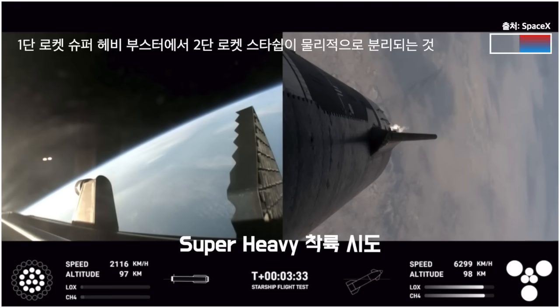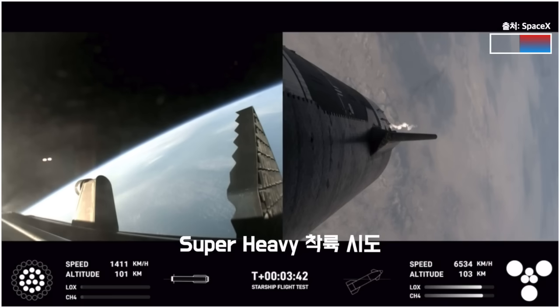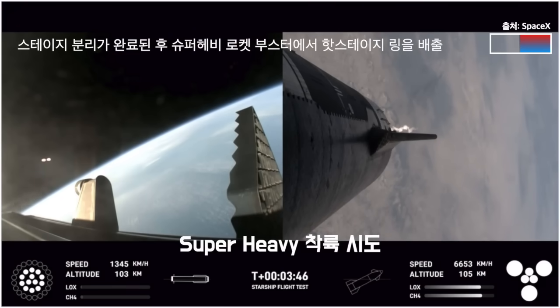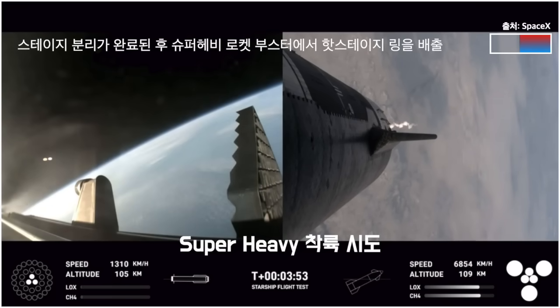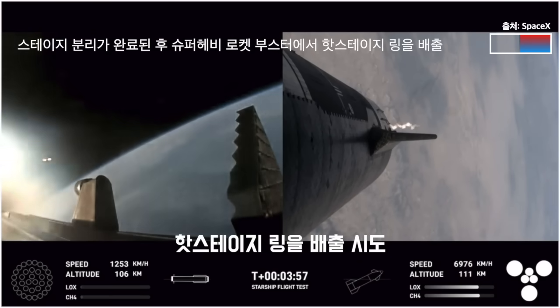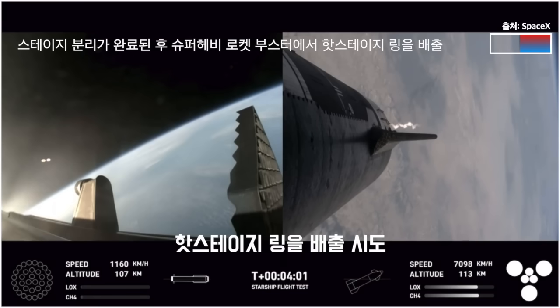The first stage is currently performing the boost back burn. This is expected to last a little over one minute. This propels the booster back toward the coast, taking it to a landing in the waters of the Gulf of Mexico, as you can see on your screen in the bottom left-hand corner. We were only using the 13 center engines from here on. Booster boost back burn shut down — good boost back burn shut down confirmed. Stage two tank pressures are normal.